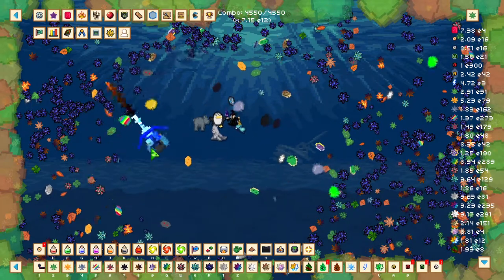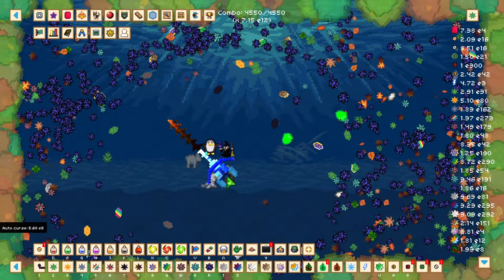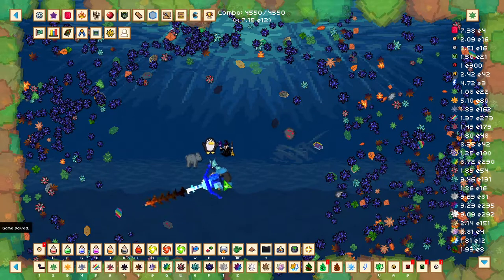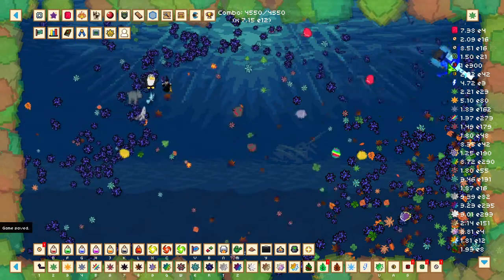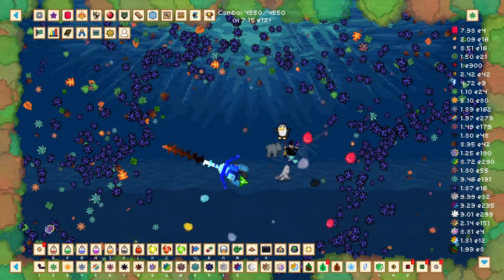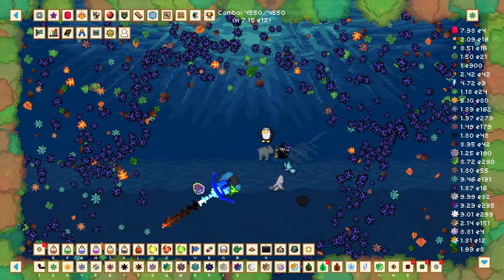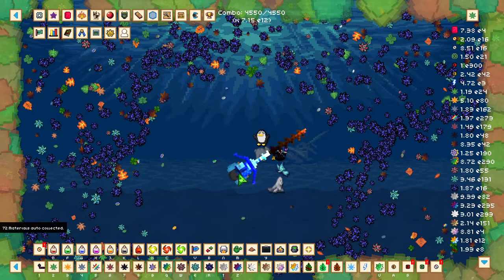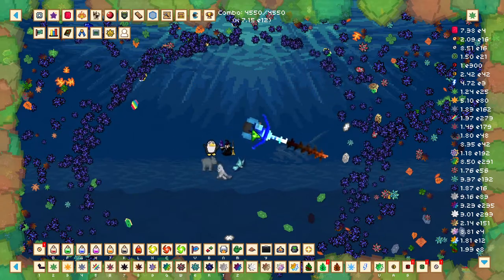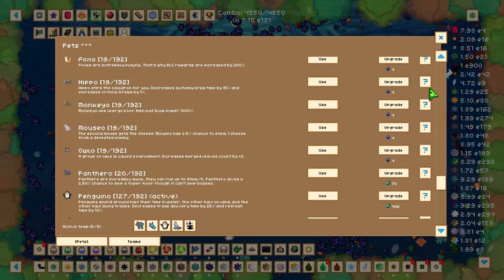In this area you'll be unlocking Obsidian Leaves. Obsidian Leaves have a different method of obtaining than normal leaves, as they require merging of leaves. Merging just means you need to get two leaves close together to form a new leaf. These two leaves are the Lava Leaf and Ice Leaf, which also spawn in this area. Get them close to each other and you'll be able to merge them into Obsidian Leaves. To help merge these and get more Obsidian Leaves out of the merge, go to pets and equip Aloe, which increases merge leaf count by 2.